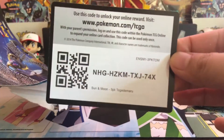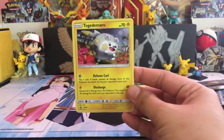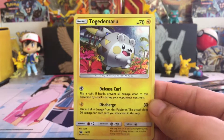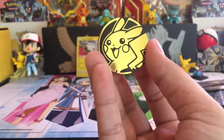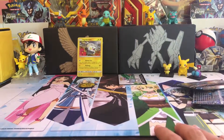Here's a code card for you guys — comment down below what you got. We have Togedemaru for the holo rare promo card. Nice. And we also have a coin featuring Pikachu. Cool, that's cool.